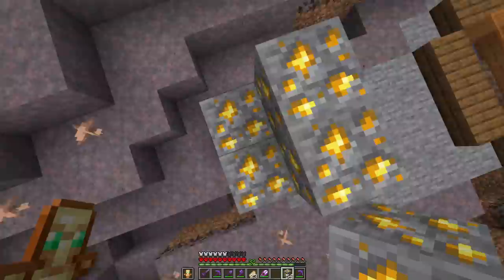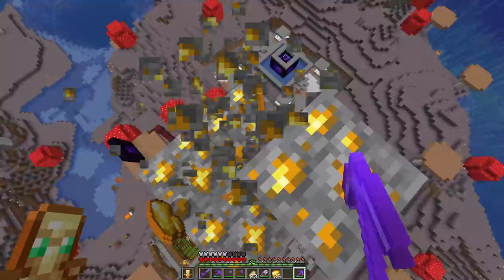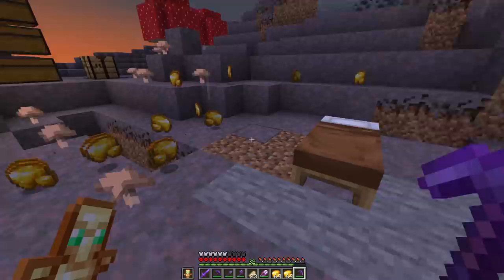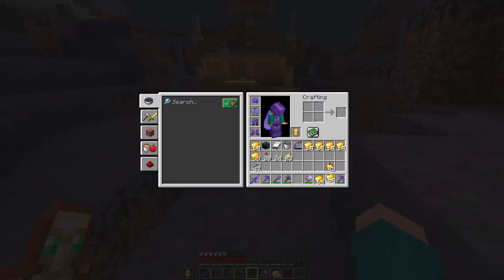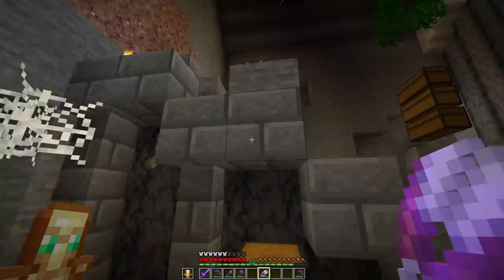With that all going on, it's time to grab the fortune pickaxe and head above ground and break all this stuff down. This really has turned into quite the adventure just to get Efficiency 5 on some shears, but at least it means we get a lot of new gold. Taking this all the way back down - we had three stacks of ore. Check this out: we're almost at eight full stacks of gold off of three stacks of ore. That's a little overpowered - Fortune 3 is insane.